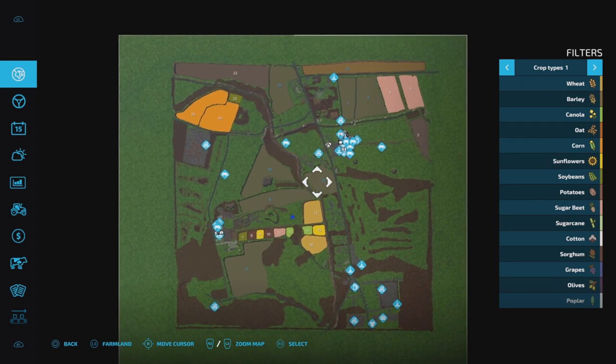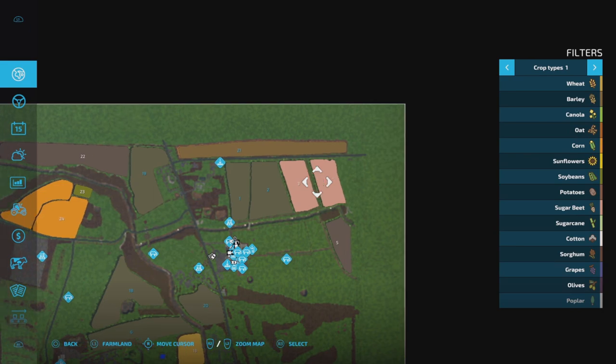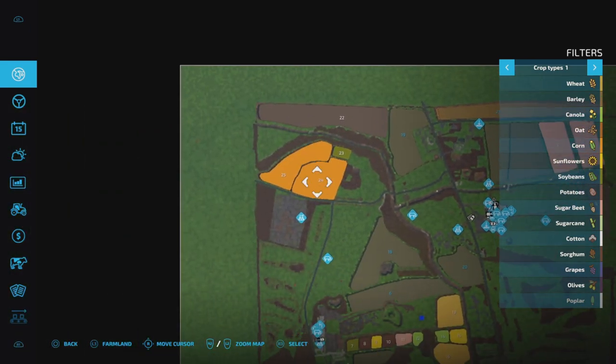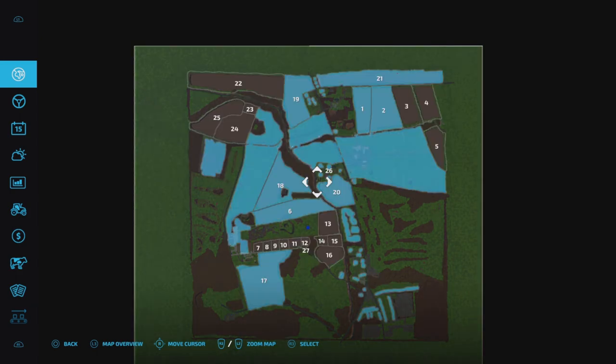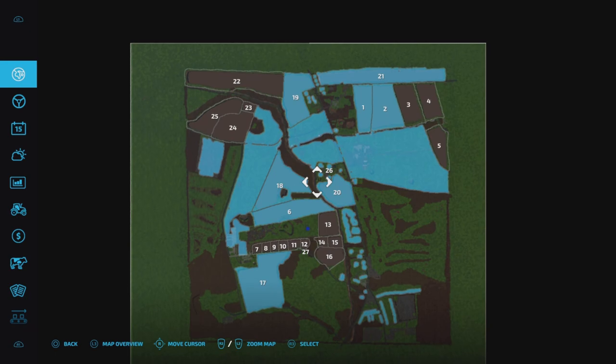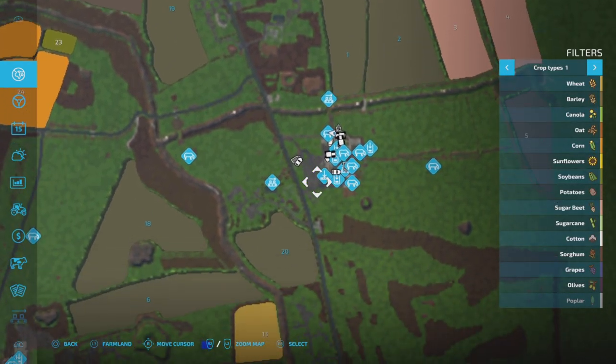So this is the map. As you can see, it's a lot of green, a lot of grass areas, but you also have some normal fields. You start with a lot. The main farm area is here.